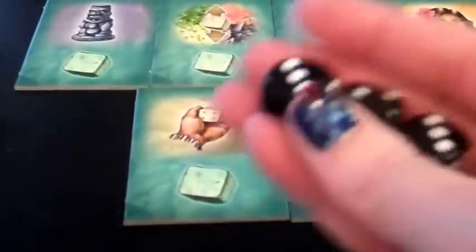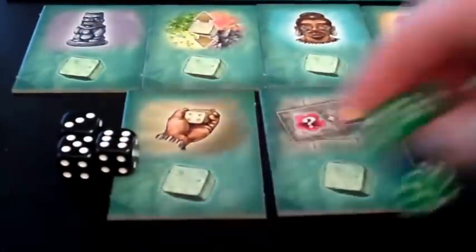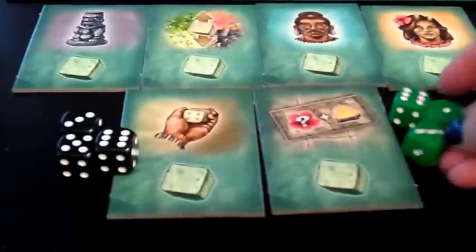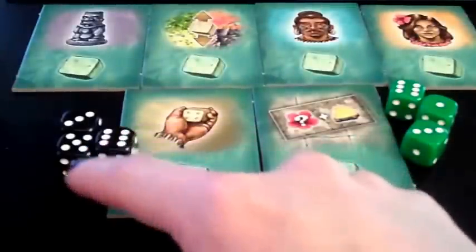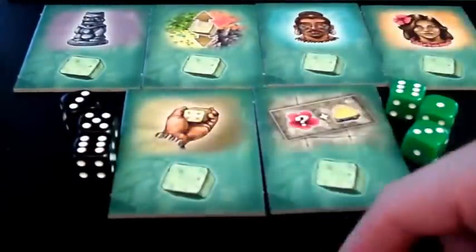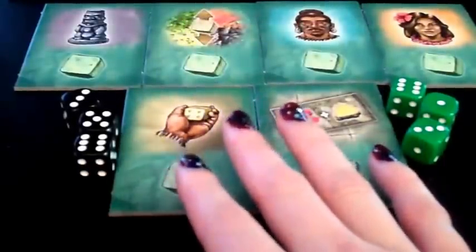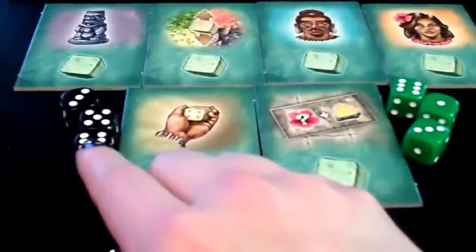Each first phase, players will take their 3d6s and roll them to get their values for the rest of the round. It is important to note that having a lot of large-number dice in this game is actually kind of a detriment. Having one high die and a couple of low dice is actually what you really want to see, unless you're first in a 4-player game. Because the more high dice you have, the fewer options you're going to have as you place your dice on the board.